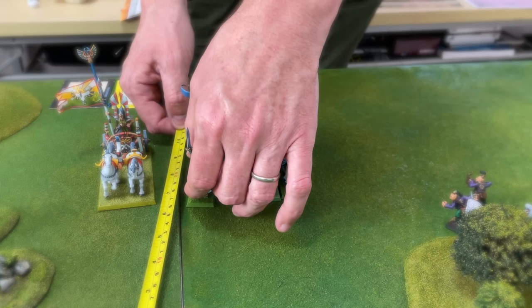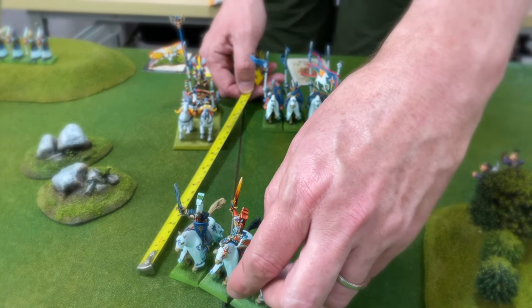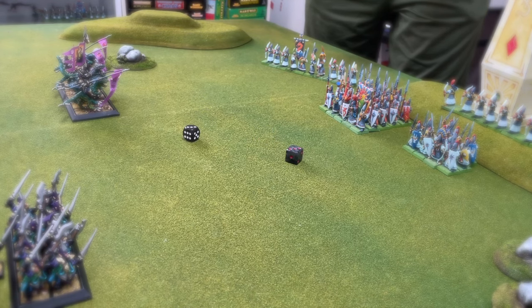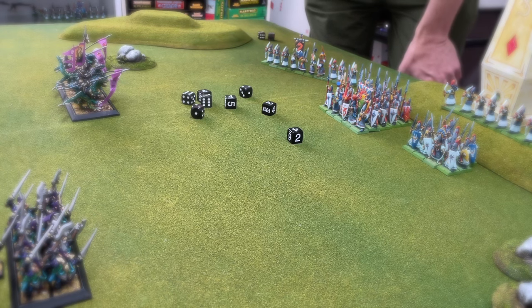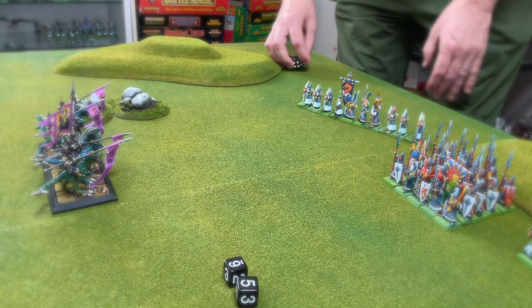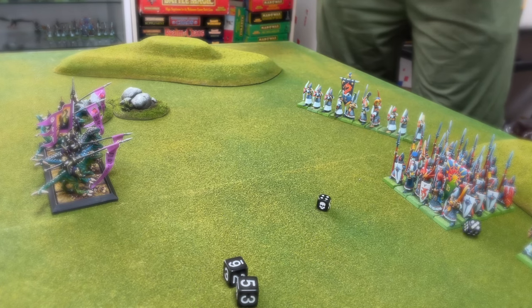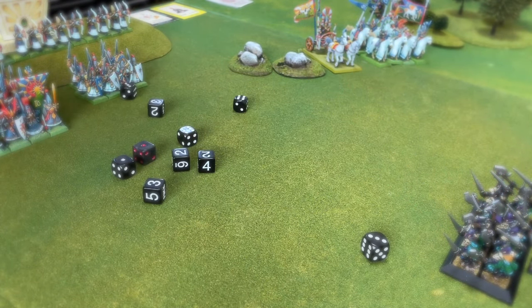Moving the cavalry and the Chariot up on the flank to provide some assistance to the Core Units protecting the Beacon. Both units of 10 Archers and the Shadow Warriors were there just to rain down arrows upon the advancing Dark Elves - not with the greatest success, but it was the only chance to whittle down their unit strength before they came into hand-to-hand combat and attacked the Beacon.